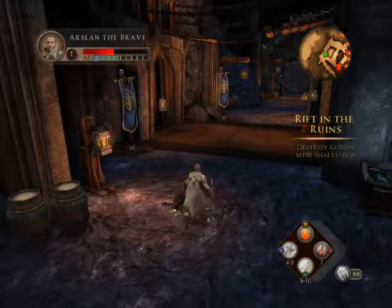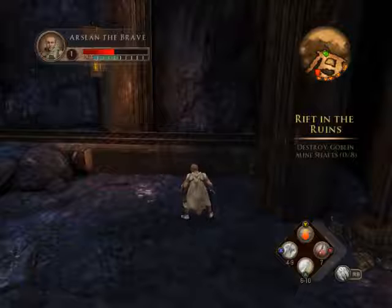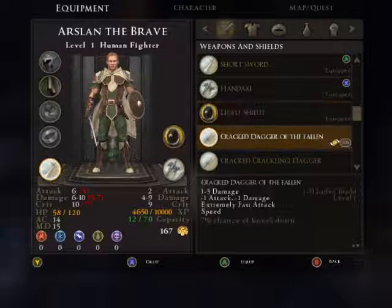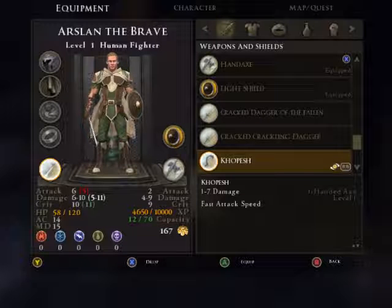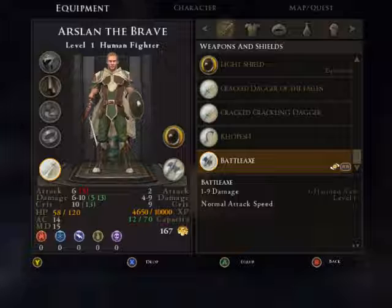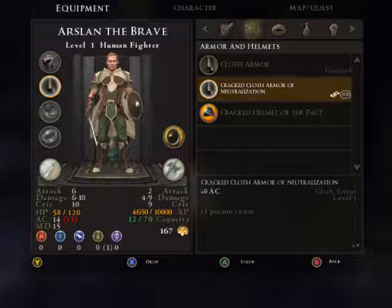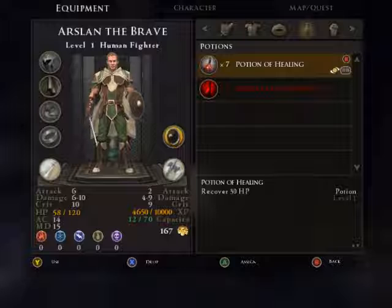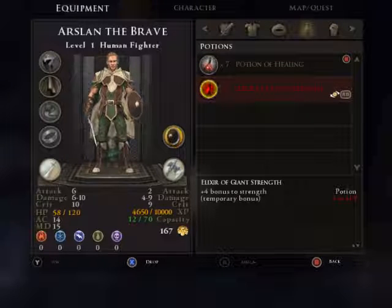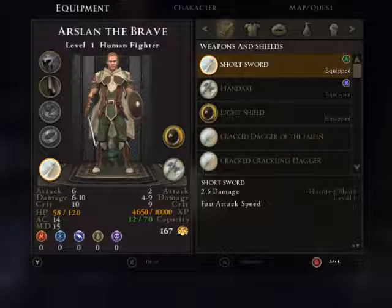You can get better equipment, like this cracked armor that I got. If you're playing with a gamepad, press Select to pull up your equipment. And as you see, I got a cracked dagger of the fallen, a crackling dagger — a whole lot of crackling going on — a coif which I got earlier in the tutorial dungeon, a battle axe which I'm using as a sidearm. For armor I have a cloth helm, cracked cloth armor, and the cracked helmet of the pact. I have nothing for jewelry, but seven potions of healing and one elixir of giant strength which gives a plus four bonus to strength temporarily.